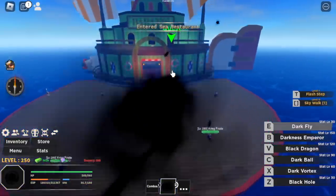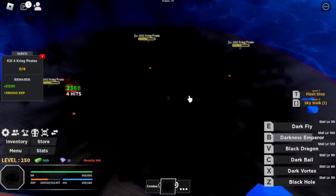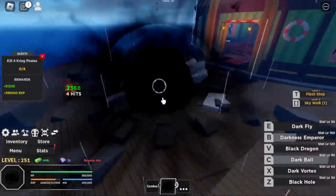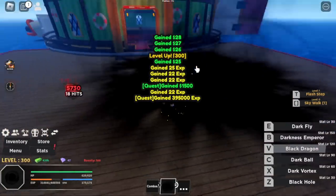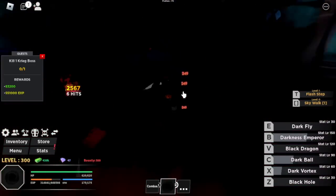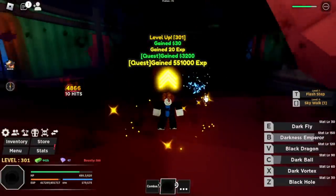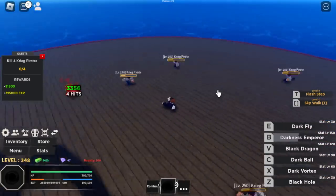Next area is the Sea Restaurant. Target here is the Craig Pirate. Use Darkness Emperor if they're not so far apart, then Dark Ball plus your Z or V skill. Continue this until you finish grinding this area. We're going to skip Craig, the boss in this island — he's at level 300 and still has one-fourth HP after all our skills, so he's a lot less efficient. Stay with the Craig Pirates. At level 350, we move on.